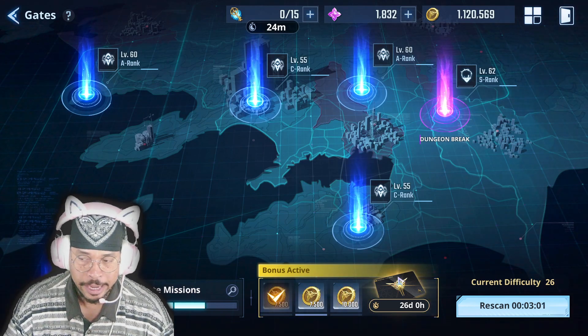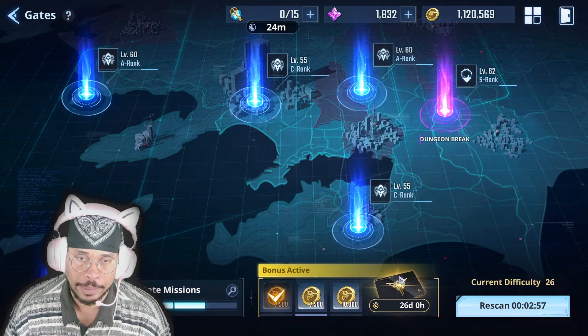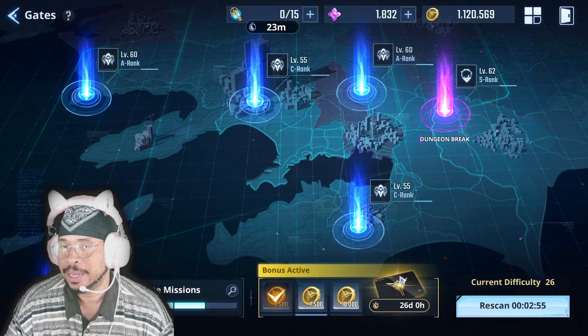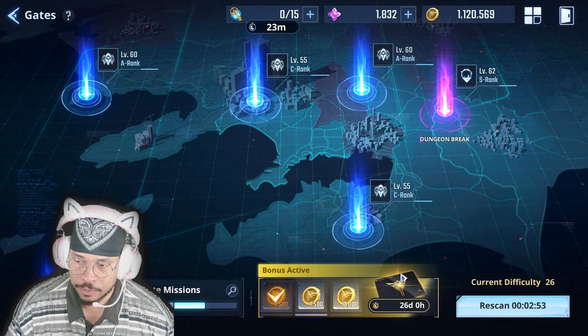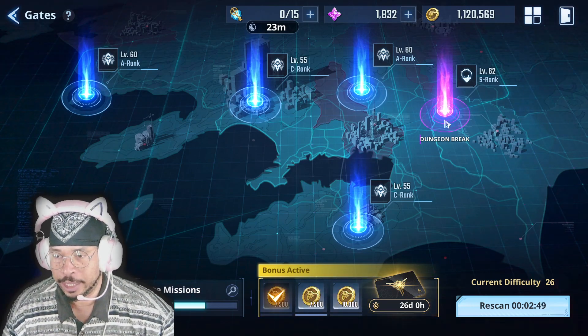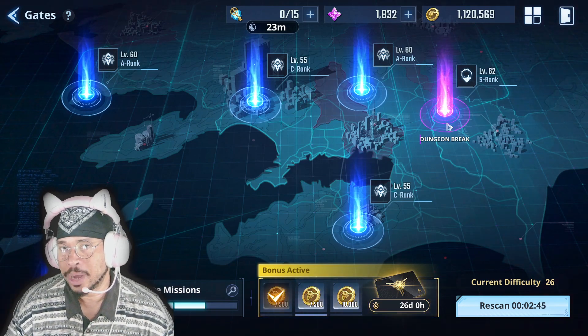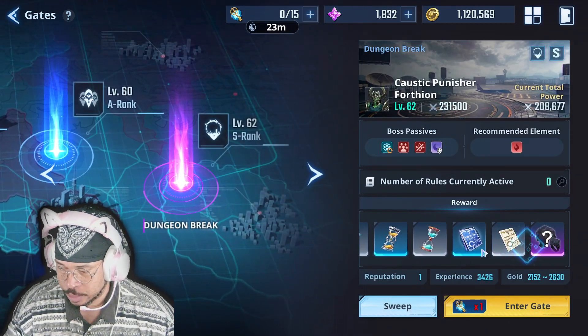Now as I was scanning through before, I saw a couple of gates pop up and I just cleared them because I wanted what they dropped — they might not have been the best gate but they had things I was looking for. Someone said 'always take those purple gates over the red ones' — that might be true, but it actually depends on what you need, what drops you need at the time.